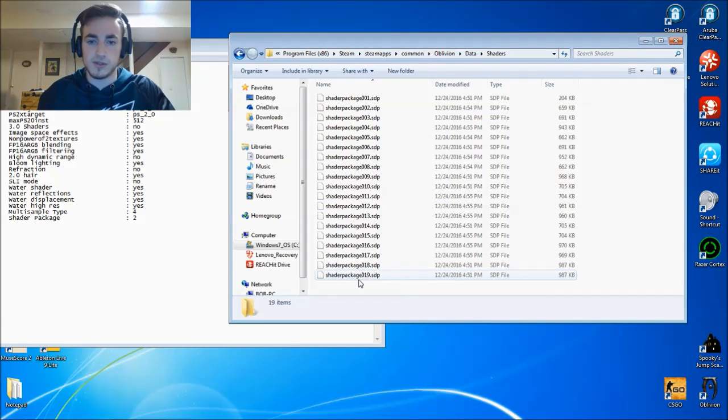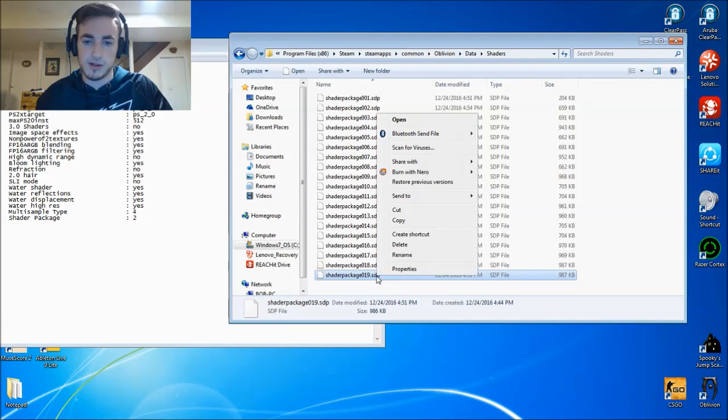What you're going to want to do is replace it with shader package 19. So since I have shader package 2, I'm going to rename shader package 19 to shader package 002.